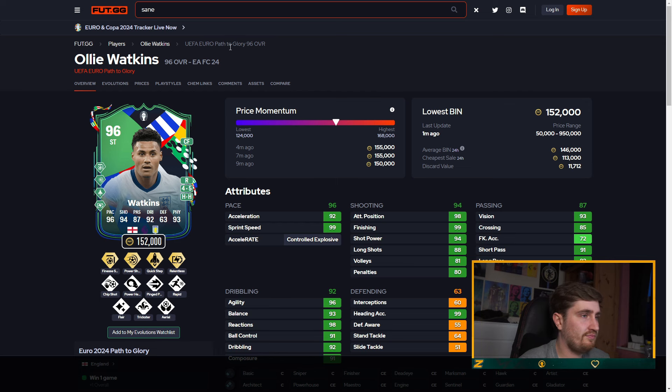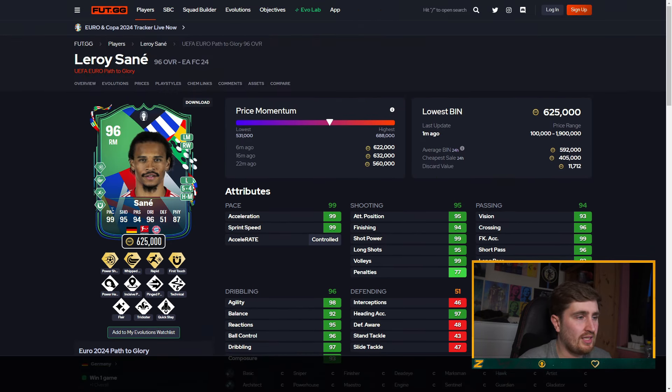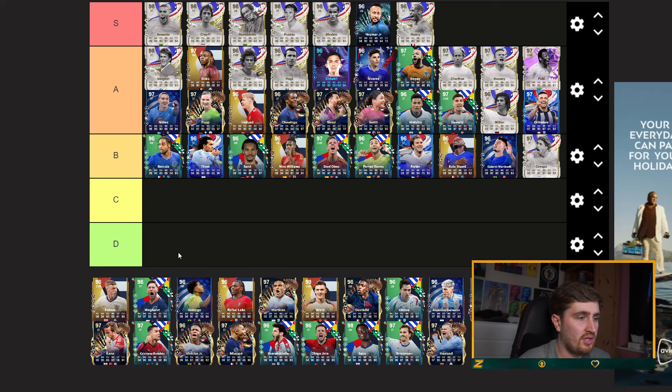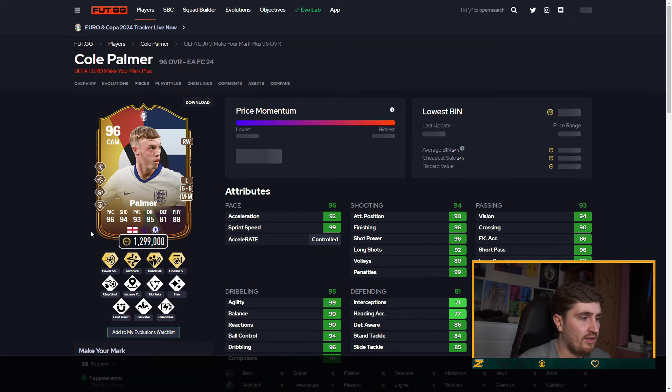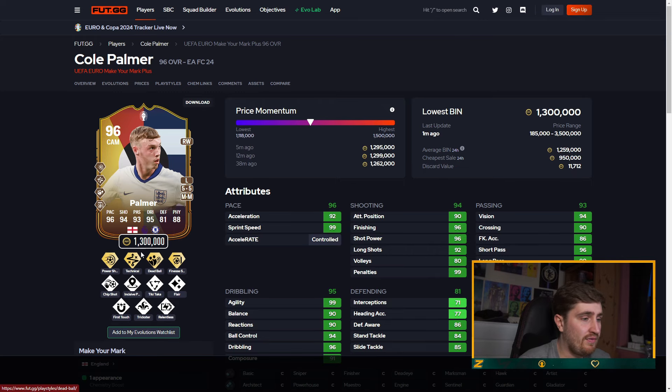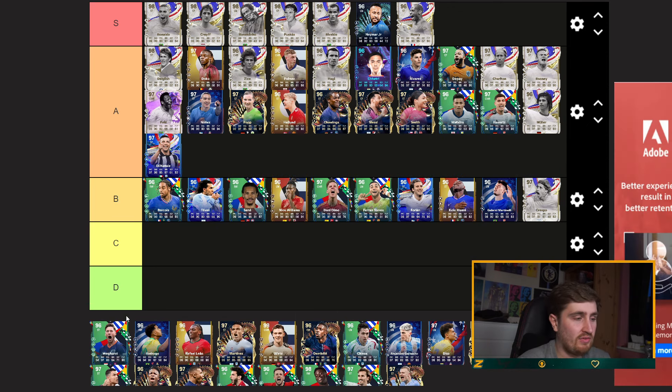Sarnay is a pretty solid card, probably B tier — I don't think there's enough in the other areas. Cold Parma is bordering on S tier I think. Finesse, technical — if one of these were swapped for quick step or rapid I think it'd be an S tier card, but he doesn't have those.